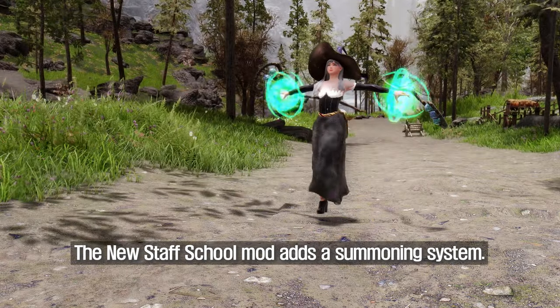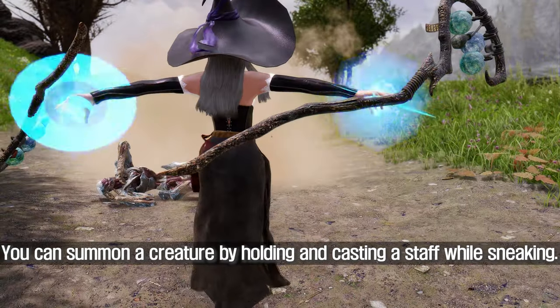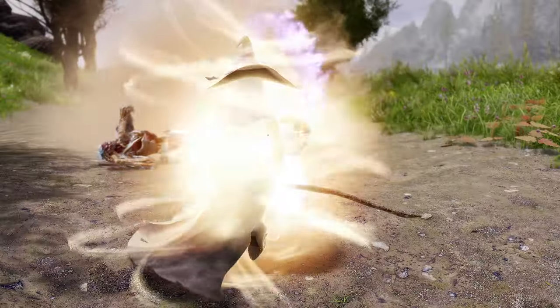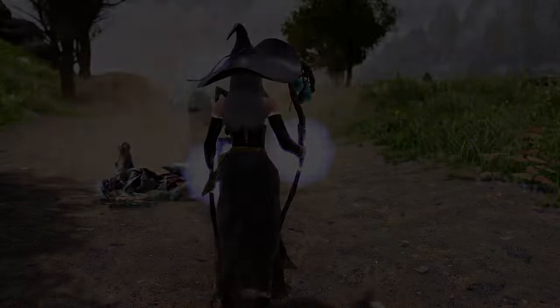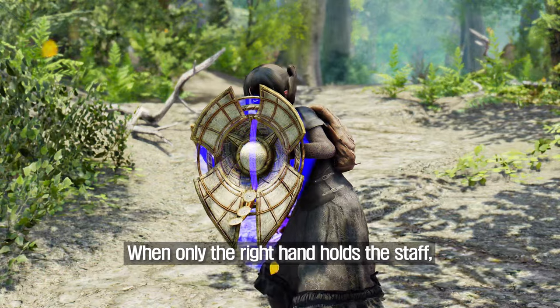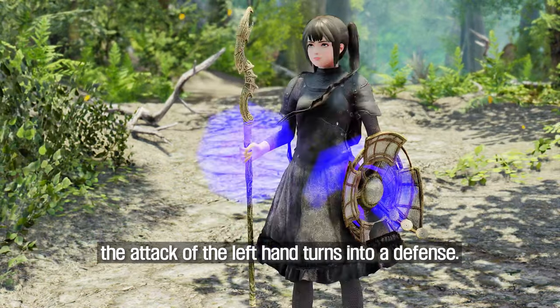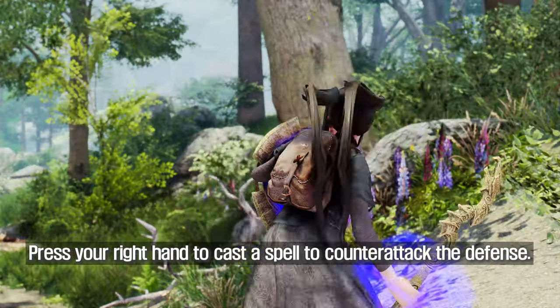The new Staff School mod adds a summoning system. You can summon a creature by holding and casting a staff while sneaking. The mod also adds a block/bash system — when only the right hand holds the staff, the attack of the left hand turns into a defense. Press your right hand to cast a spell to counterattack during the defense.